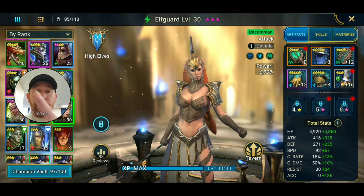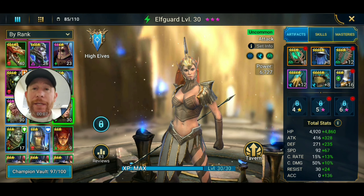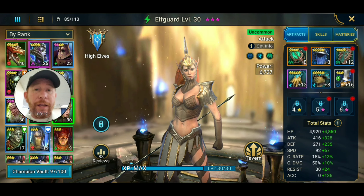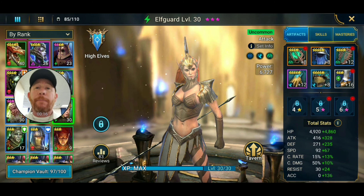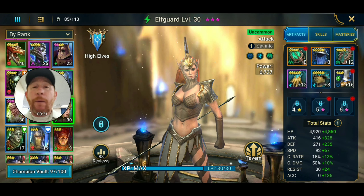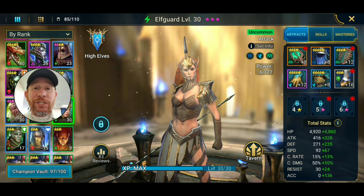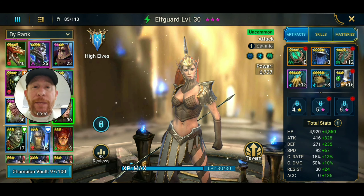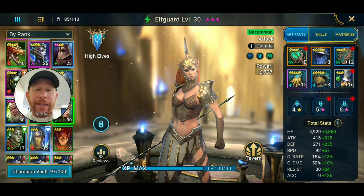Hello, More here, and thank you for joining me on my channel today. We're going to dive into a champion guidance spotlight on a spirit affinity uncommon High Elf champion named Elf Guard. But before we do that, I want to give a big thank you and shout out to my subscribers. Together we are on a mission to create the most comprehensive library of champion guides of the epic and rare champions — and the occasional uncommon as well — that the Raid: Shadow Legends community has ever seen.